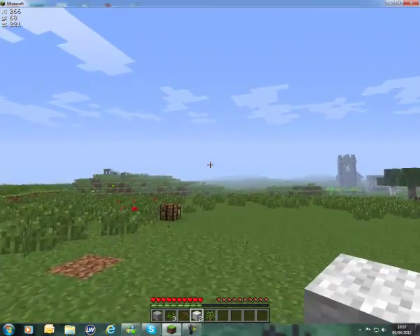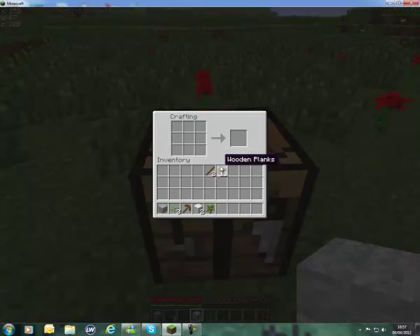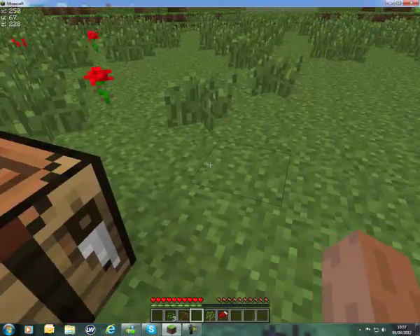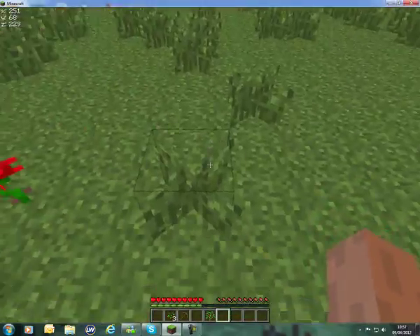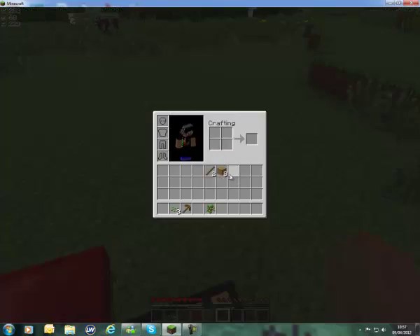That wool is how you're going to make a bed. Right-click to open your crafting table, put three pieces of wood along the bottom — that makes wooden slabs — then put a layer of wool across the top. That will make a bed. You need to sleep because otherwise zombies come out at night and they try to kill you.